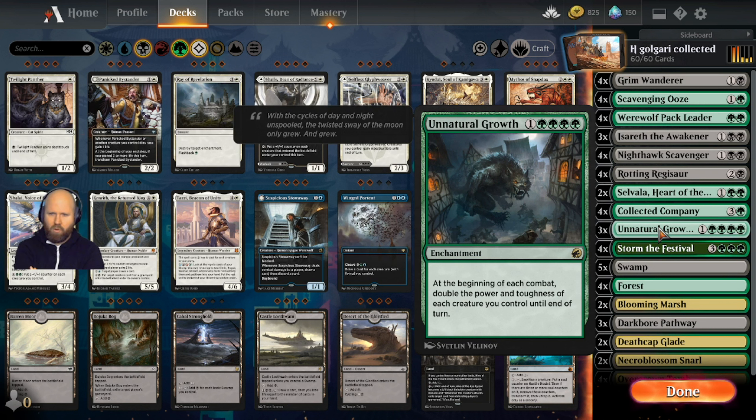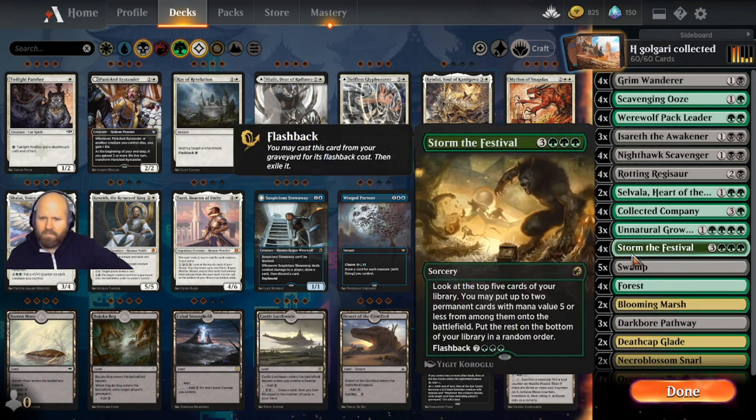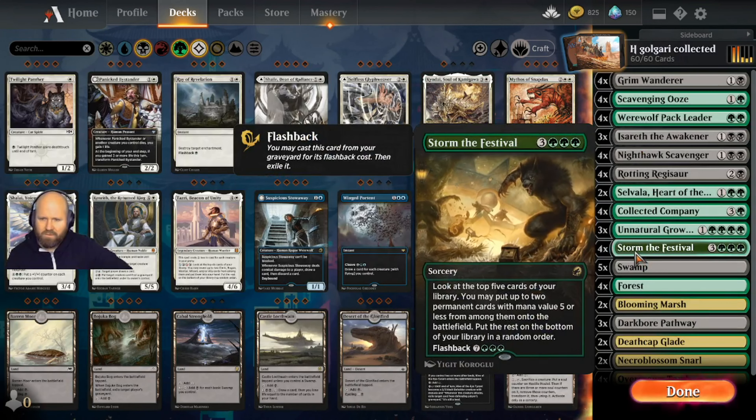The only thing - I haven't looked at this list in quite some time. Maybe we add in a way to give Rotting Regisaur trample? Nah, I don't think that's necessary. On natural cost... Storm the Festival, yeah. It's got Collected Company and it's got Storm the Festival - pretty cool.